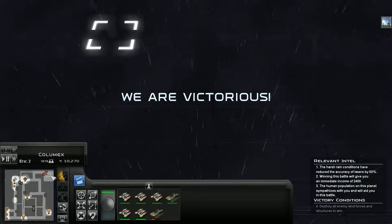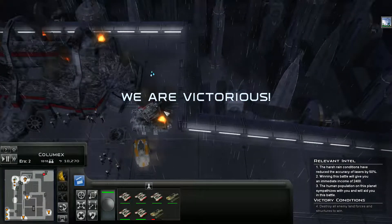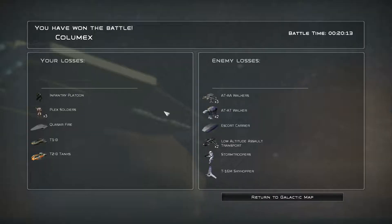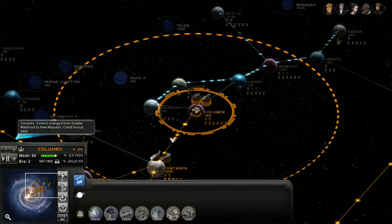Apparently that was it — they didn't have any production facility over here. Man, we took some heavy losses in that fight, more than I wanted, but most of it was infantry. We didn't actually lose any of the heavy tanks — we lost the T1Bs and T2Bs, and the X-Wings of course. But they did have a lot of defences here. That escort carrier is where the fighters came from.